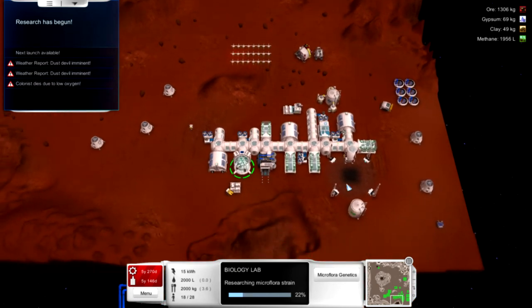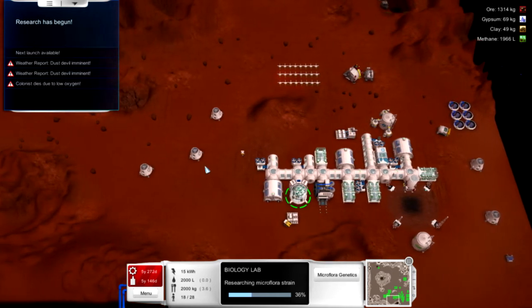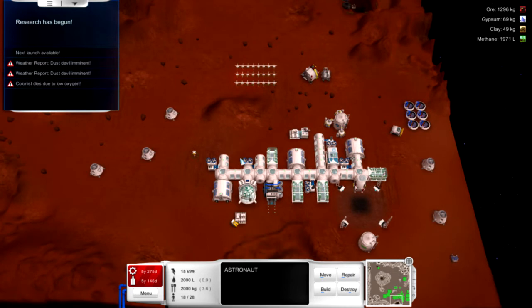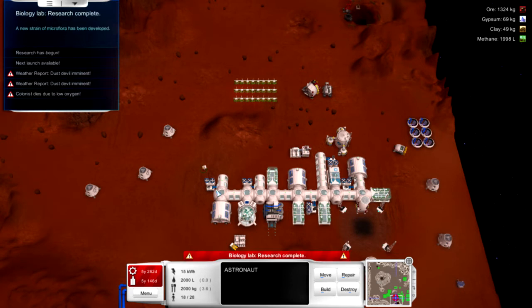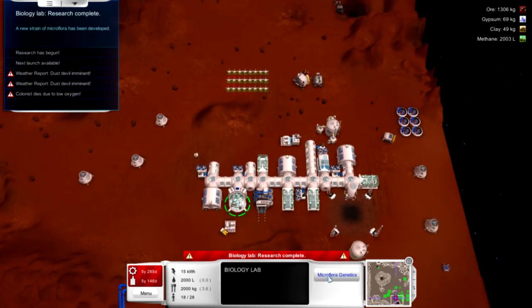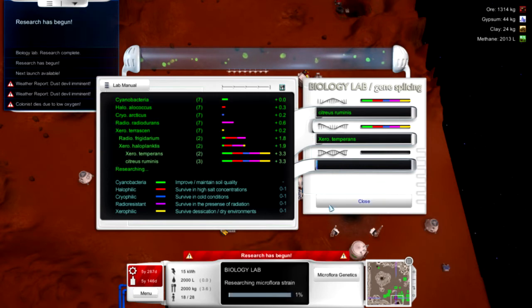We're pretty much at the end of the colony here. The only thing from here on out is to expand further and get a hundred colonists, which I'm not going to do this time — maybe next time. I think I've pretty much reached the end of this run; I have some plans and we'll talk about those at the end of the episode. Biology lab got a 3.3 — let's combine these two and see if we get something even better.